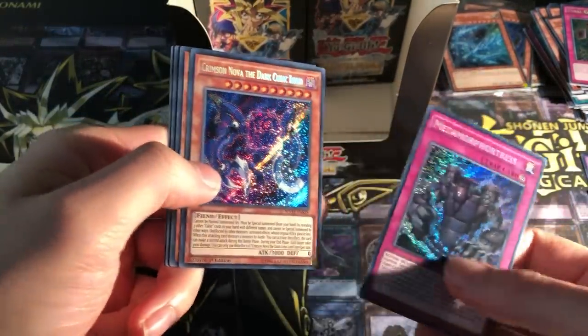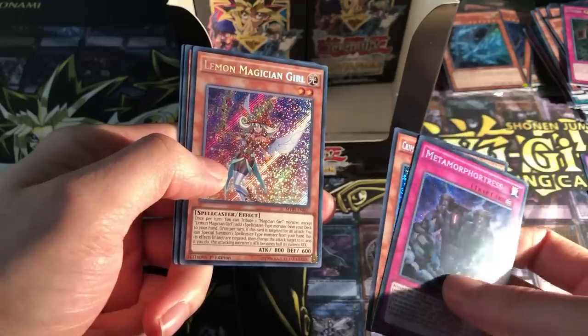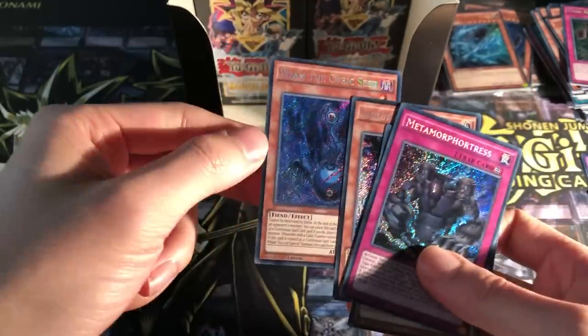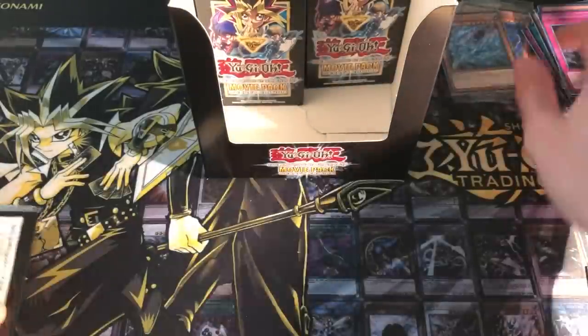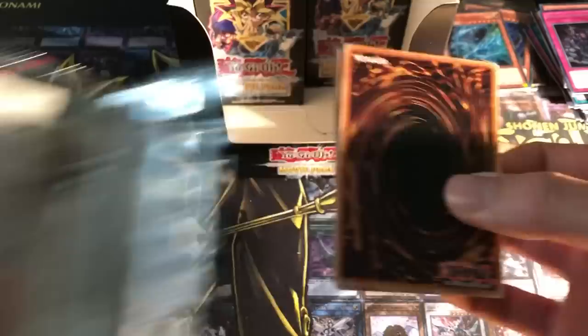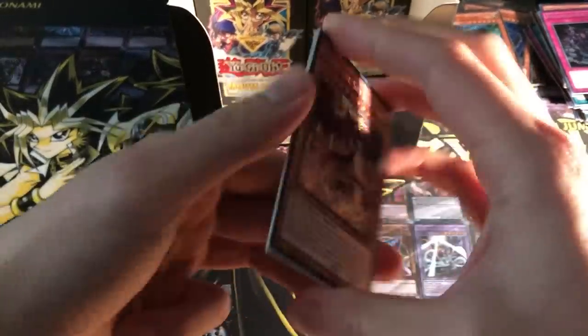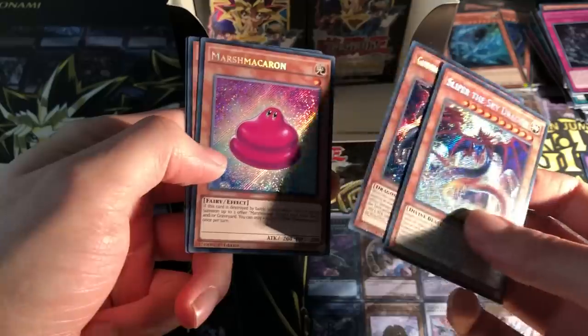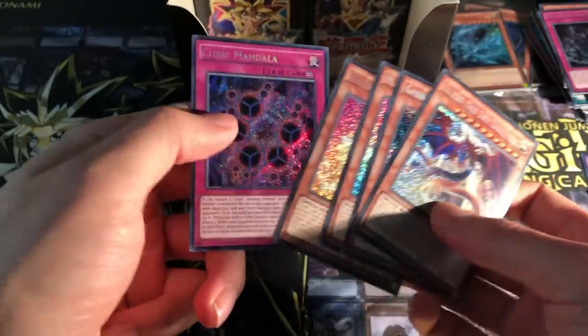Metamorphotress, Crimson Nova the Dark Cubic Lord — wow, another one of that. Lemon Magician Girl. Nice. Endora the Doom Vault the Cubic Emperor, and Vijam the Cubic Seed. I think we've been through the entire set now from this box. Oh, Slifer the Sky Dragon. Nice again. Gindora X, Marsh Macaron, Berry Magician Girl, and Cubic Mandala.